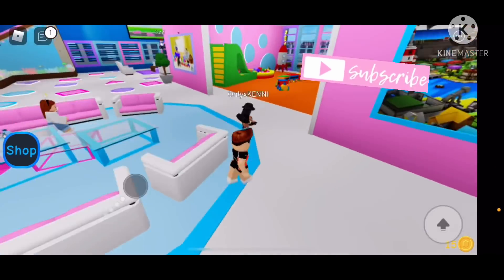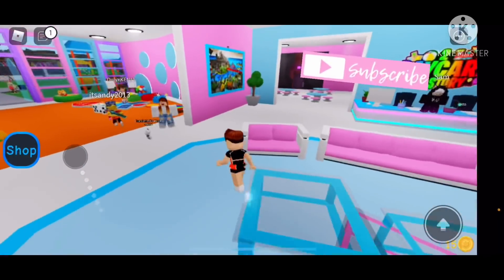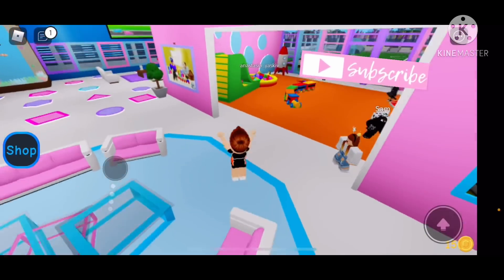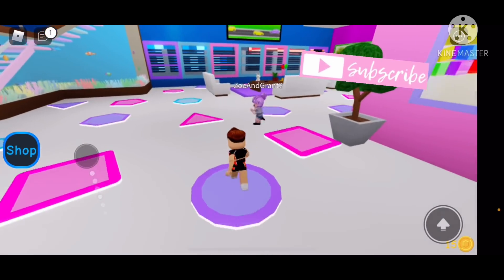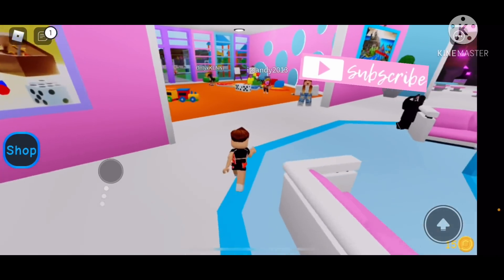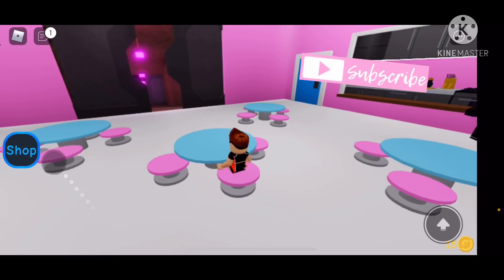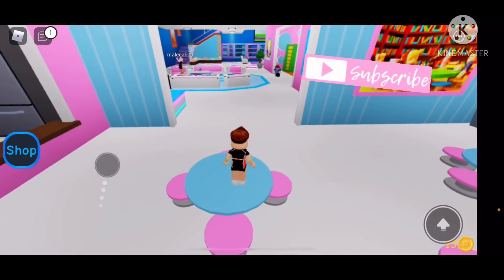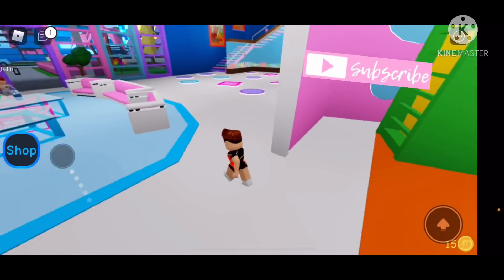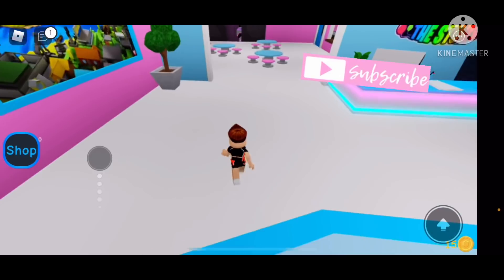Once she finishes talking, you're going to be teleported into this little place right here — kind of like the living room, the seating area. Basically, you have to find the body parts of this girl. They'll be floating: there are two legs, two arms, and then there's the torso that also includes the head. You kind of just have to look and make sure to be a little quick, because once the monster comes out, it'll be dark and it'll just be way harder to find them.